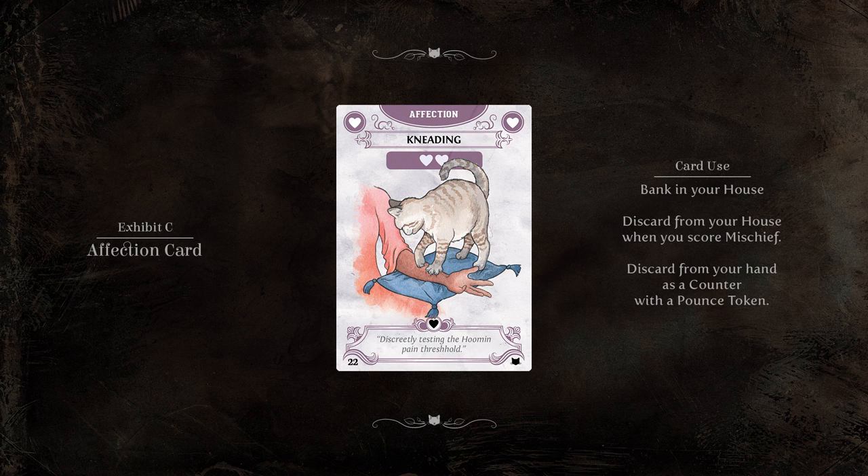The value of an affection card is noted with the number of hearts near the top of the card. This particular card is worth two affection points. Affection cards are placed in front of you and remain there until they are spent.